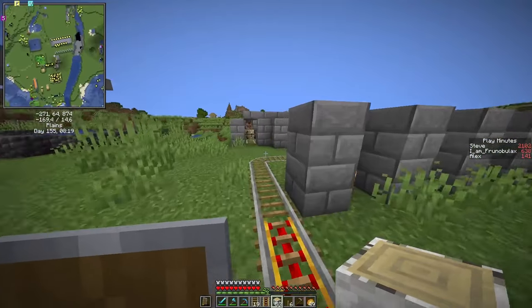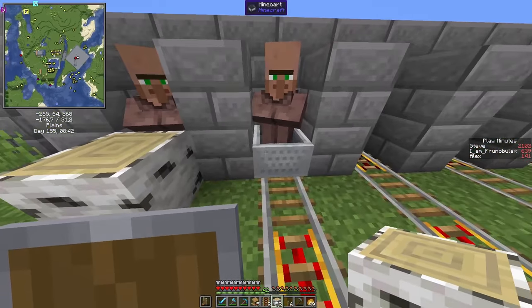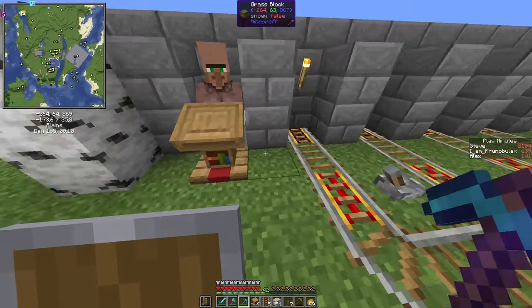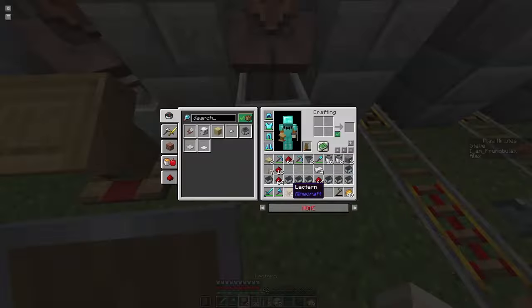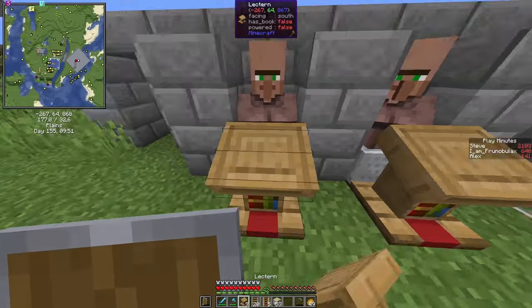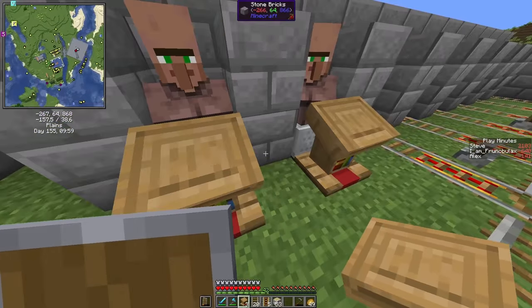So let's get to the good part of the trading hall, which is the librarians selling us all those nice books. Of course librarians are to some degree the nastiest of all, because it's so hard to get a good trade in. Sometimes it takes a while until they accept their trade. The principle of course is to feed them lecterns until they give you a good first trade. Here we might have to try a few times. And with slots for about 16 librarians, I will really take any trades, basically.